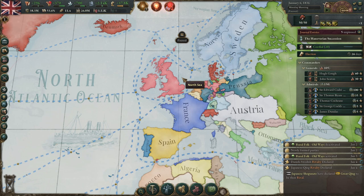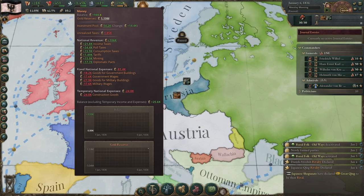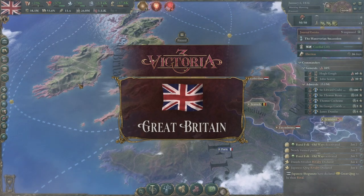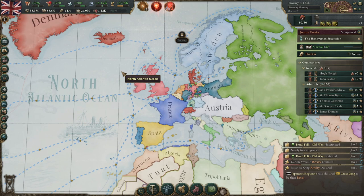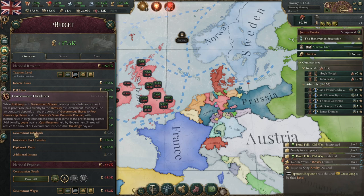Two other ways to make money from diplomatic pacts: first, war reparations — if you get the war reparations goal in a war, that country will give you 10% of their government income for a set period of time. The final way is through bankrolling. As Great Britain, I started bankrolling Prussia and I'm currently making 17.5k from that bankroll. Bankrolling is basically when one country injects money into another nation, increasing relations with them and having a very small chance — 0.2% per week — of giving you an obligation from them.